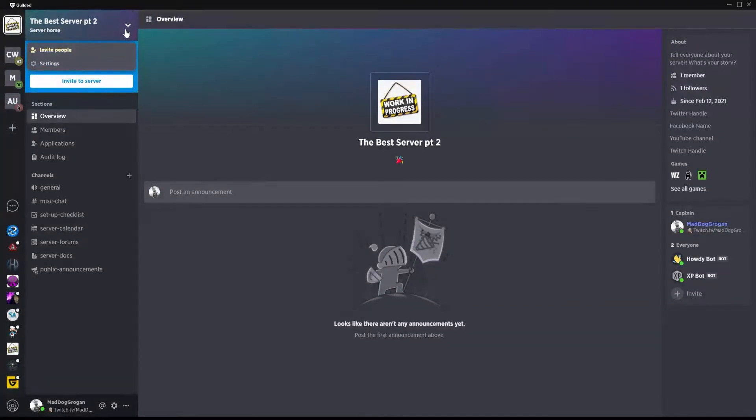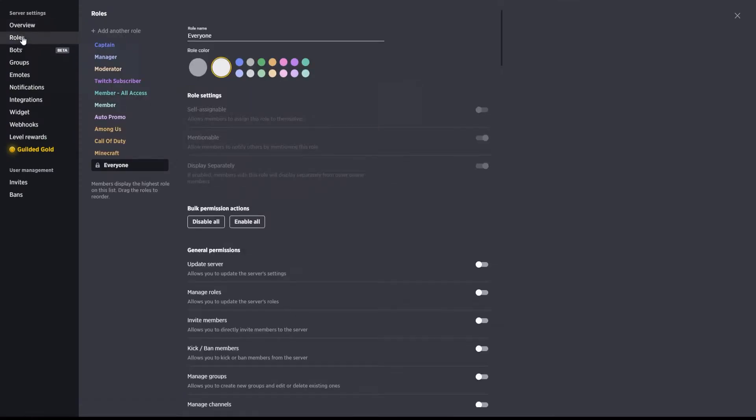So let's jump into the roles and permissions. What you're going to do is first go up to your left-hand corner, click on the server, and go to Settings. From there we're going to move into the Roles section. As you can see, I went ahead and pre-built these out ahead of time just to make this a little bit of an easier process for everyone.